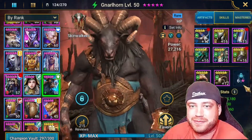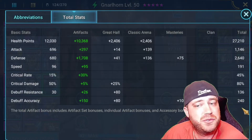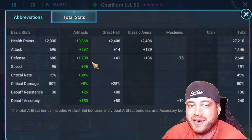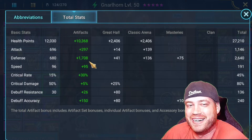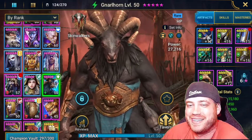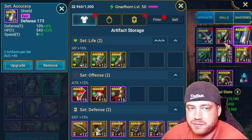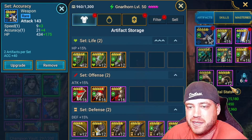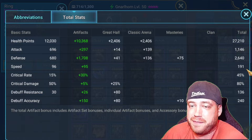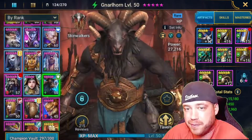Masteries don't really matter for Naruhorn. For artifacts, I just want to make sure his accuracy is high enough — I have him at 240, and if you're above 220 you should be good. I put as much defense as possible on him. He's a level 50 rare and I got him up to 2,600 defense with all the artifacts. You can go HP gloves if you want, but I went defense gloves. Speed boots. Defense, speed, accuracy — that is what we're looking for. I got 191 speed, but if you have him at 220 even better, just make him super fast so the enemy team never gets to go.